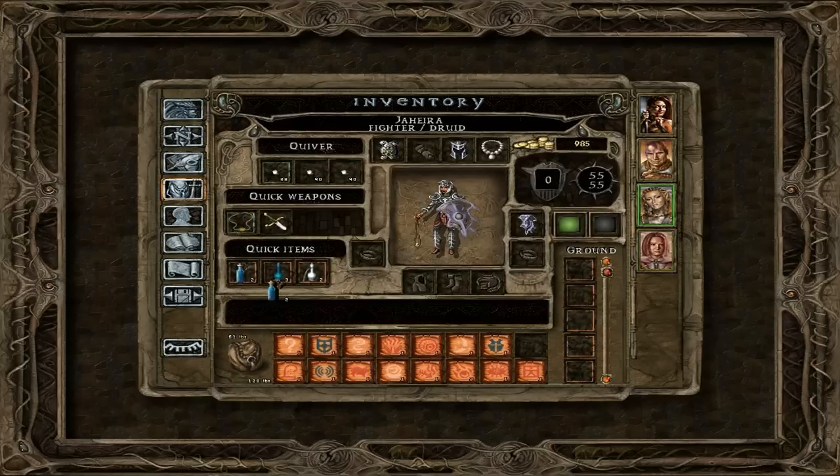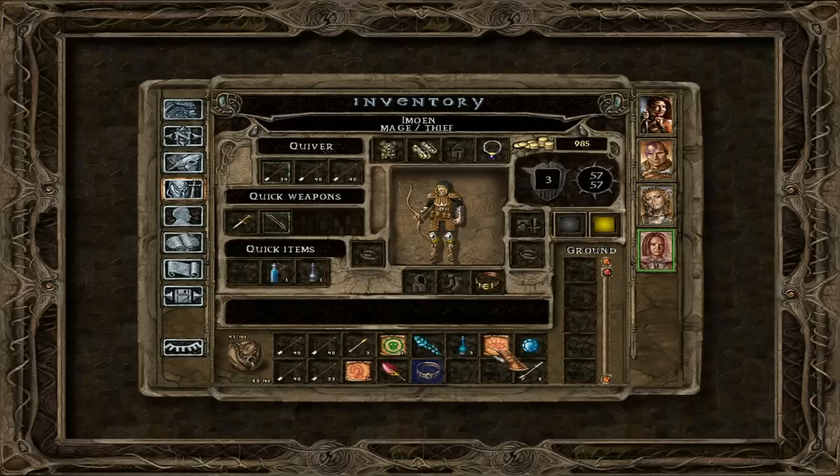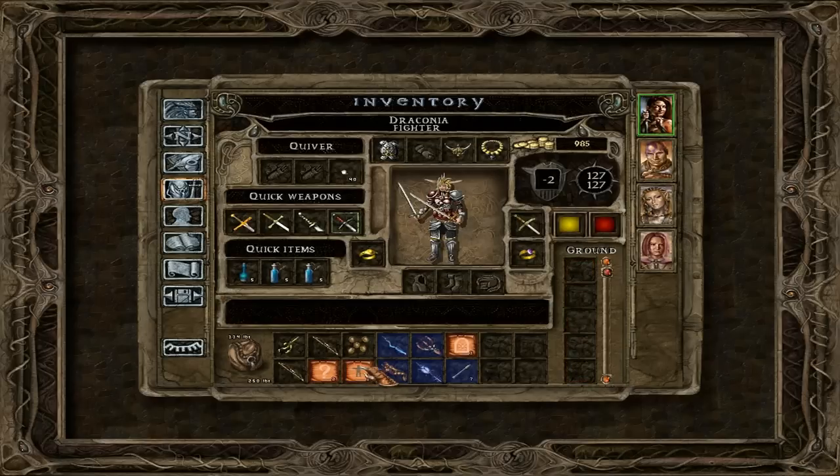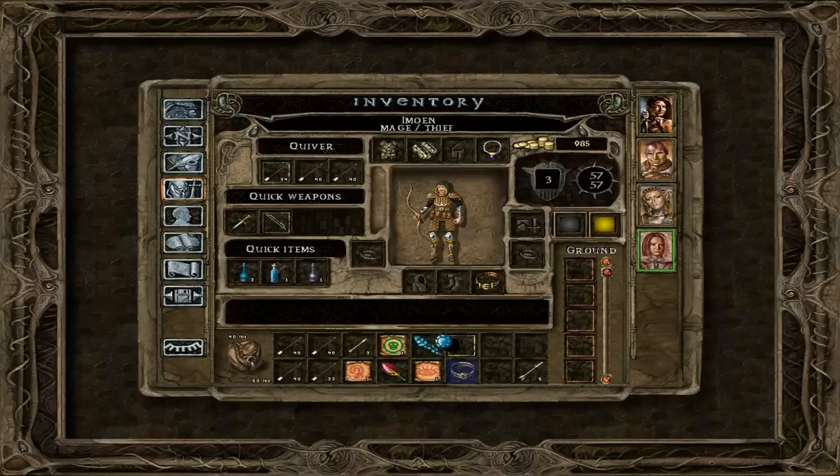You will get these, you'll keep those, you'll get these. This is, by the way, inventory Tetris — which is kind of fine, I suppose, if you don't do it that much.